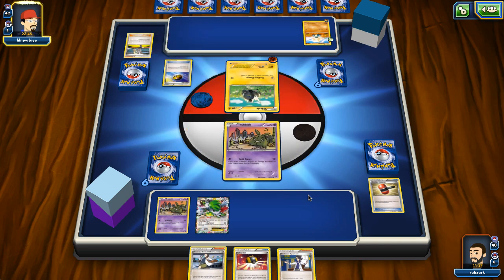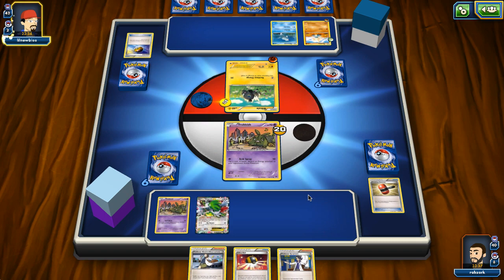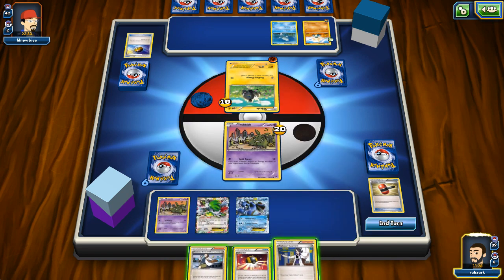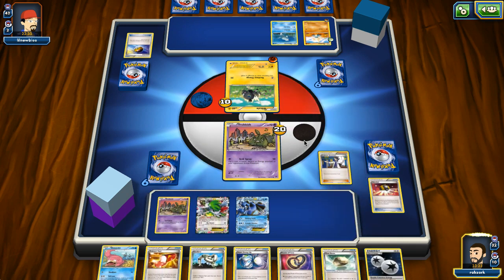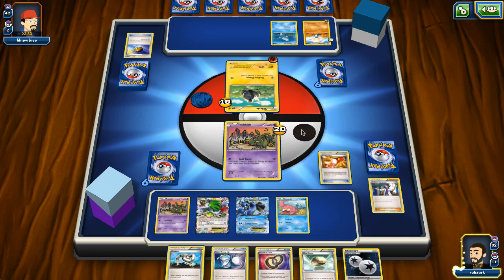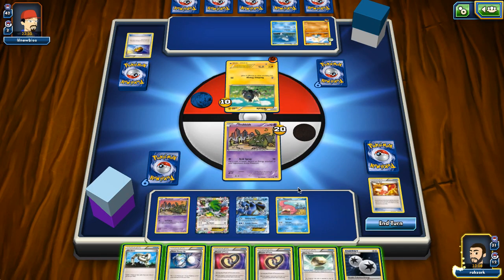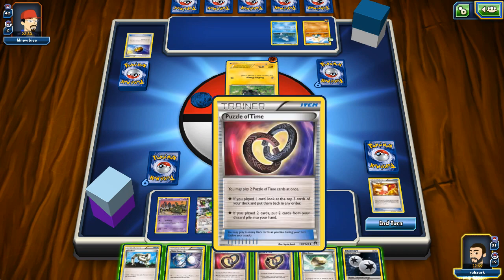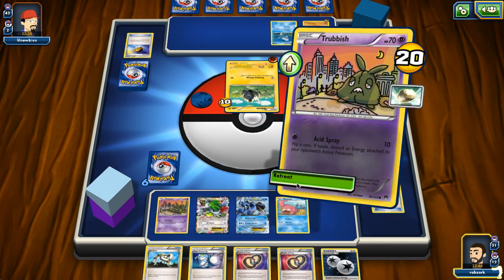A Meditite comes down with a fighting energy - so this is a Medicham deck somehow. There's also a Level Ball and Remoraid. Our opponent goes for Reckless Charge, dealing 20 damage and taking 10. We drew Seismitoad naturally - nice, we'll put it down and play the Sycamore. We draw a Scoop Up, a Slowpoke I'll put down, and another Puzzle of Time, which is nice because that means Ultra Ball means a lot of stuff. I can just use Seismitoad this turn by retreating with the other guy.